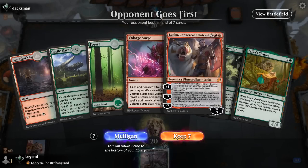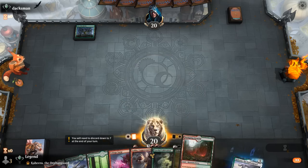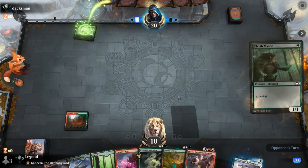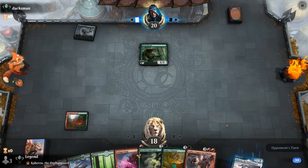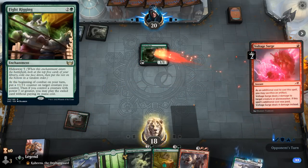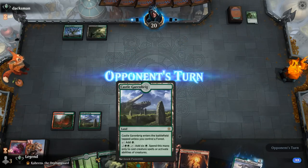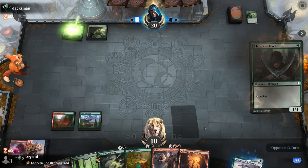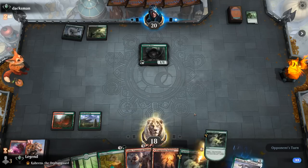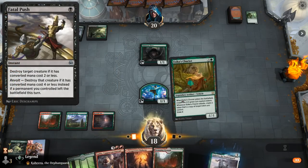We're on the draw with an excellent hand — can't quite Voltage Surge on one, but now we can. Turn 2 Cultivation into Chariot into Luka is the perfect curve. We can kill an Elvish Mystic they must have drawn. Black-green so maybe a Fight Rigging deck. Castle is untapped thanks to the Forest that is Stomping Ground, another Elf they must have drawn. They could have Fatal Push here but they didn't cast it, and we want Chariot first anyway.